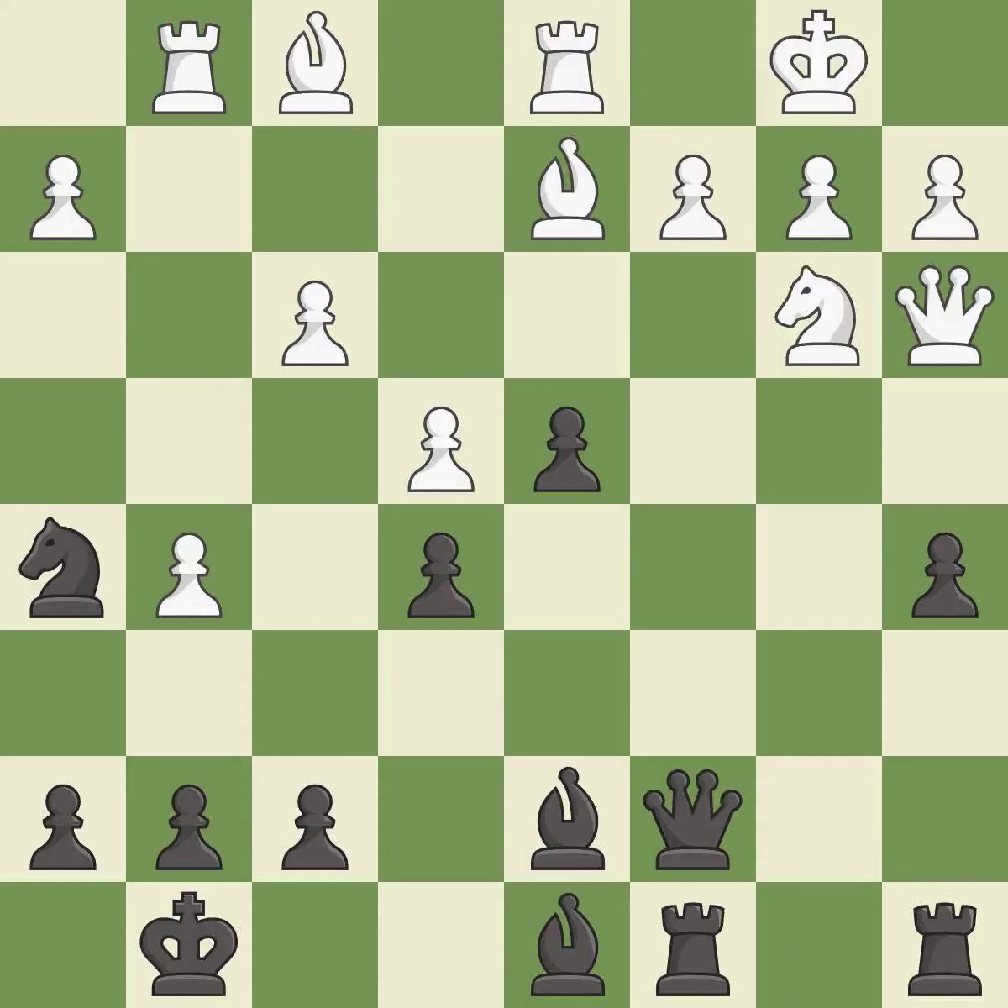This threatens to force eventual checkmate. Only one move worked there, and this wasn't it. This permits the opponent to create a passed pawn — it is a mistake. This misses the chance to get a more equal position; there was only one good move. This ignores an opportunity to create a passed pawn. This allows the opponent to kick a knight — it is a miss.